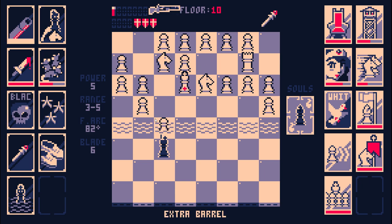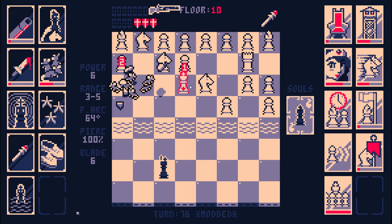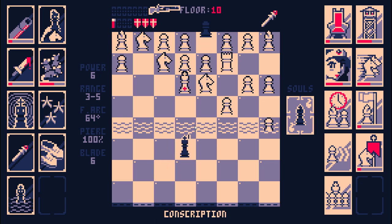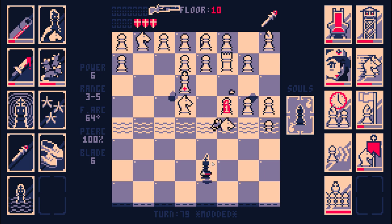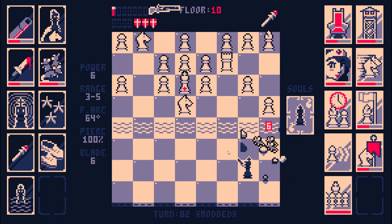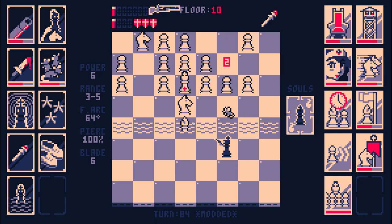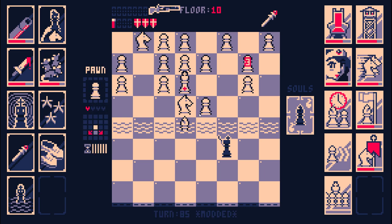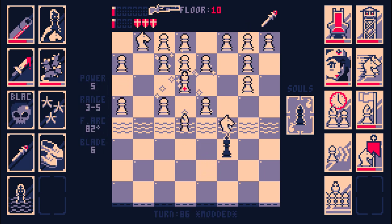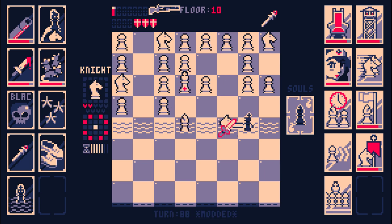Eventually the number of rats per piece is going to be more than a pawn's health, so for every pawn that gets summoned I'm actually reducing the total amount of health that I have to deplete. It's almost turn 90 — and then pawns will be health neutral, we'll be rat neutral. And then eventually they'll be rat positive.